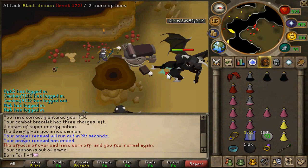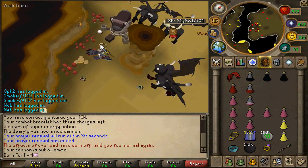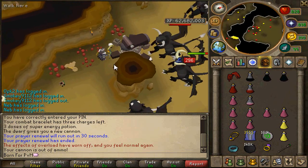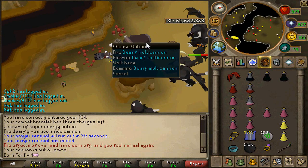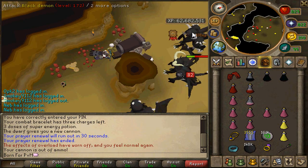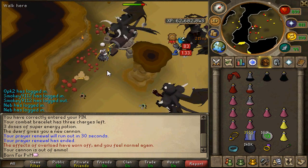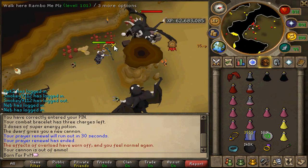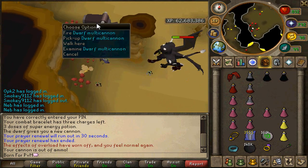The first task I'll be showing is black demons. I safe spot them so my cannon can hit them all even though it's a non-multi area. With that being said, it's much quicker to use the polypore staff than to range them or use any other spell besides the armadylite storm spell. If you're going to be flat out killing them without a cannon, you'd be better off using a rapier, but since I safe spot them with the cannon, definitely use this spell if you can't afford armadylite storm.